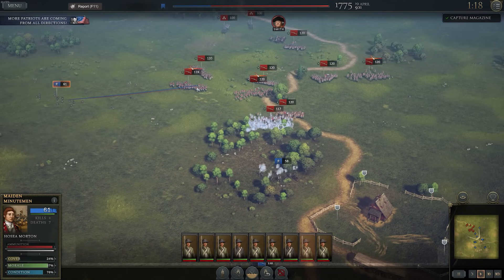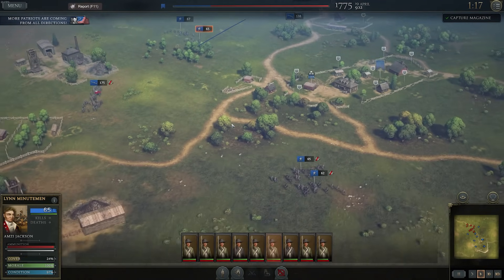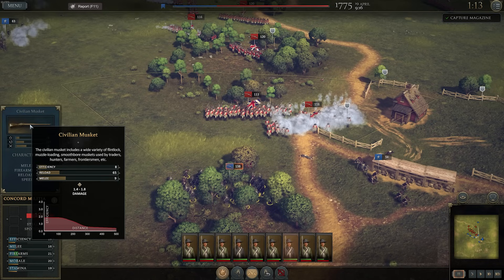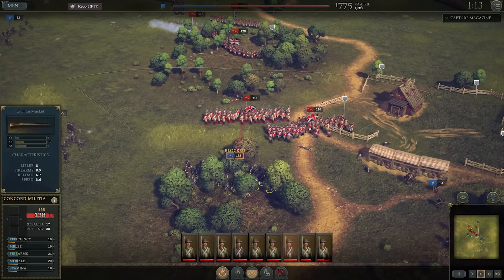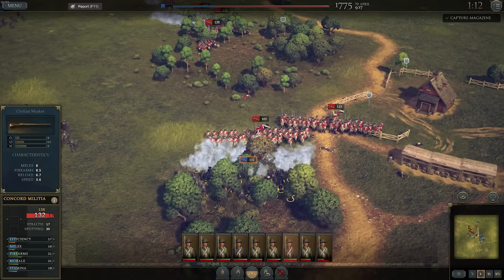A really good tip: civilian muskets aren't bad at close range. The shorter distances you fire from, the more damage you'll do — you can see efficiency really drops off at longer range. As the British get closer, get your volleys off and then fall back. We killed about 20 of them with one volley. Every bit of damage here is useful before we fall back out of charge range.